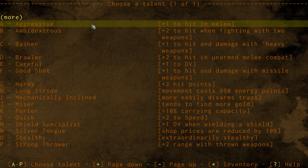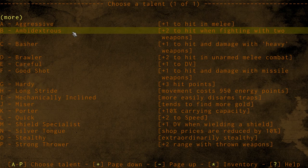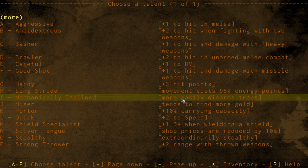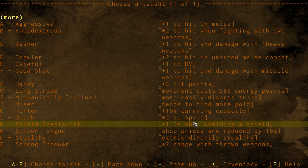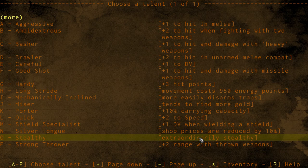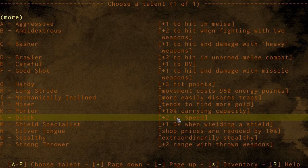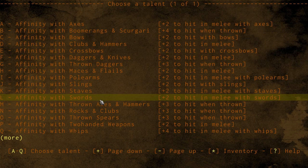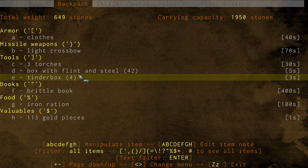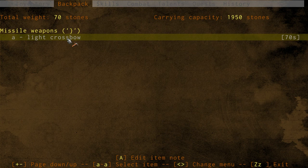Here are our talents. These are all just affinities — I don't really mess with them at the very beginning, but they are nice to have. I like carrying capacity — personal preference. Speed is always nice because it means you can act more than the enemy, sometimes doing two attacks instead of one. Extraordinarily stealthy is nice. We're going to do an affinity with swords since we have a sword — plus 2 to hit when we hit with a sword. We pick up some clothes. If we equip the light crossbow, it shows it's a plus 4 plus 3 — that's a really good crossbow.